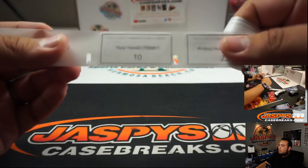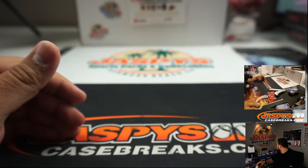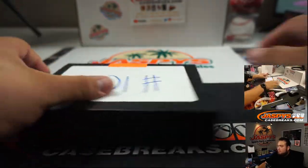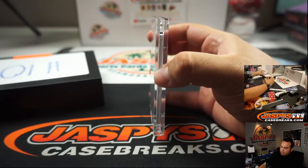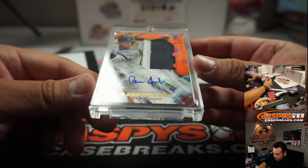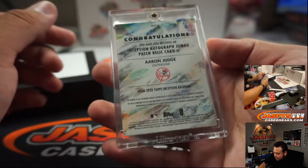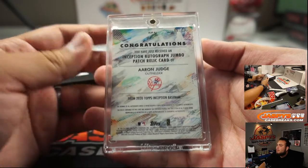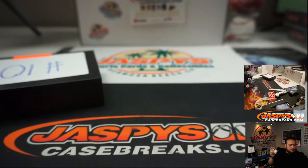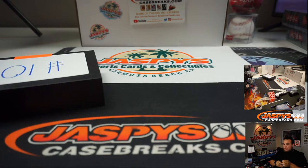Ryan won this in TriStar Mini Helmet number 1 — box 10. We have an Aaron Judge — it is orange, 6 out of 25. Inception Patch Auto, 3-color patch. There you go, buddy.